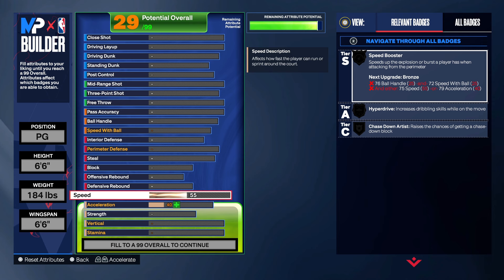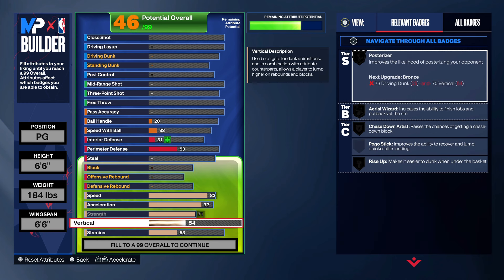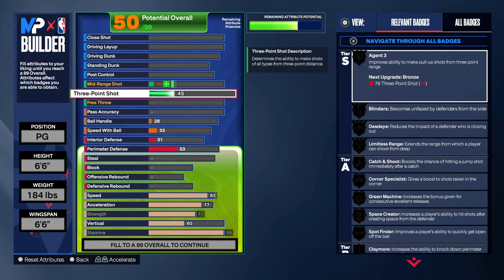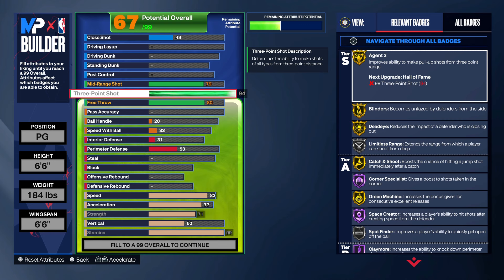We're gonna put up the speed and acceleration first. You want to go 83 on the speed, 77 on acceleration, max out the strength, 60 vert, and max out the stamina. So bro, 94 three ball on the lockdown — it's crazy. We're gonna go 80 free throw.